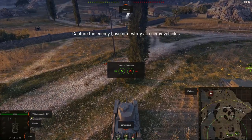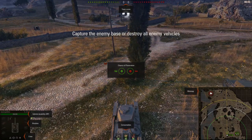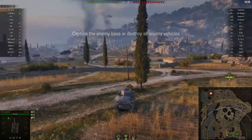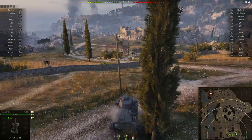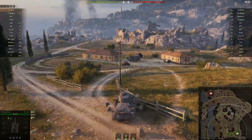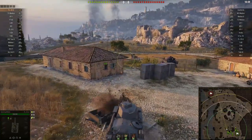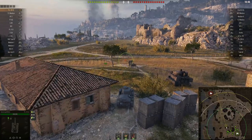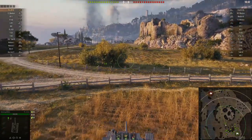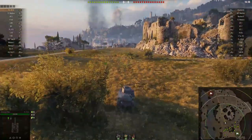There are vehicles extremely good at firing on the move — especially the high-tier American medium tanks. They specialize in it, particularly the M48A1 Patton, which is the tier 10 American medium tank. It's pretty decent at firing on the move because of its ammo and dispersion values.